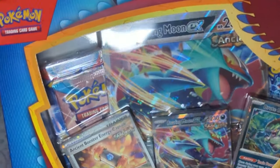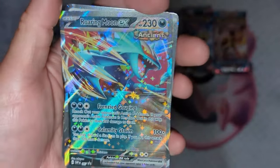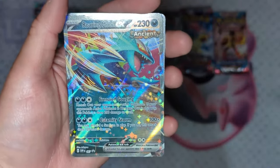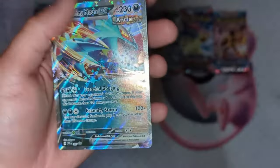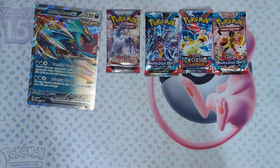Starting off with the Roaring Moon box. We got a holographic Brute Bonnet, and a Roaring Moon EX with the stars on the back — this is one card we need, maybe out of three or four that we need for a deck, so that's pretty good. And a holographic Ancient Booster Energy Capsule. We also got Paldea Evolved, two Paradox Rifts, and one Obsidian Flames.